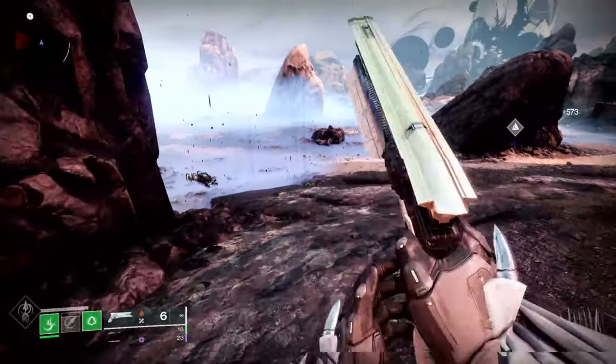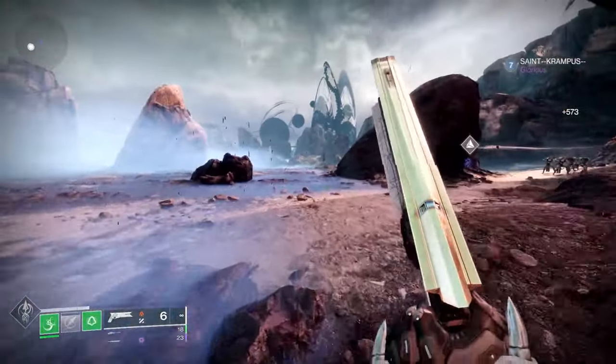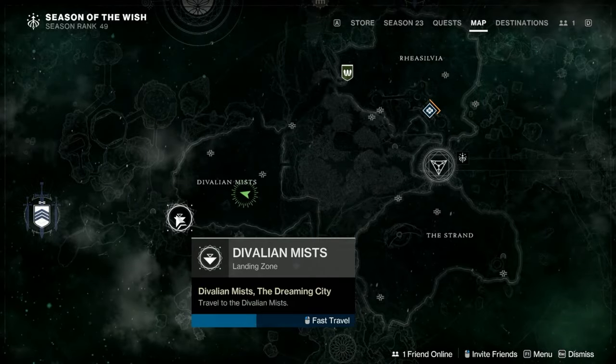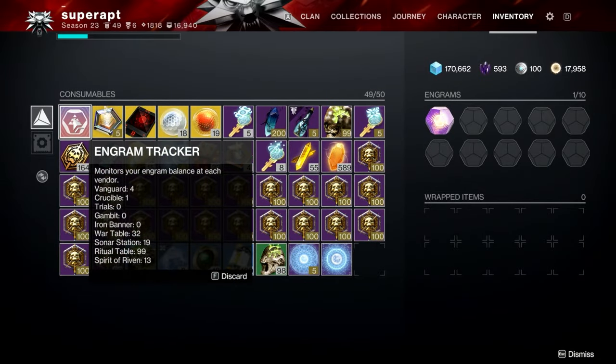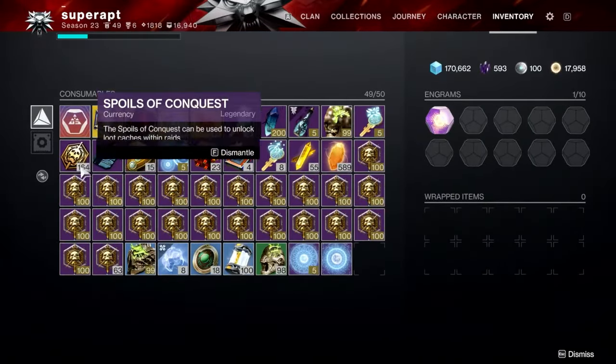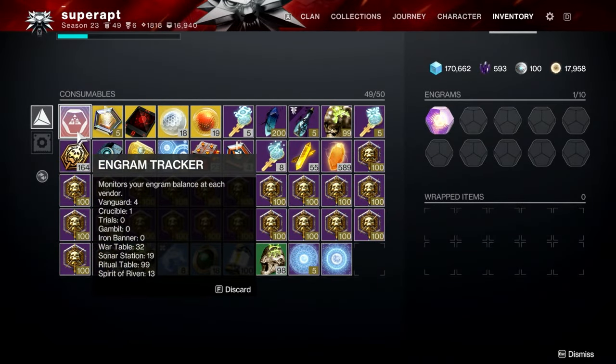Once you've collected all the chests and resource nodes at the beginning of the Dreaming City, go to your map and reload it. It may take a few minutes for all the chests and resource nodes to respawn, so keep that in mind. You can keep doing this non-stop until you have the amount of Spirit of the Riven engrams you want. I've been farming this for not too long and I've gotten 13 Spirit of the Riven engrams.